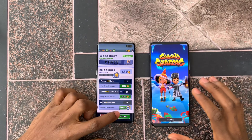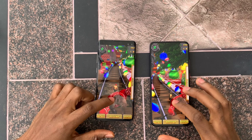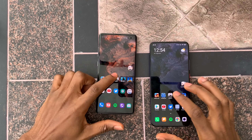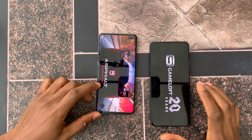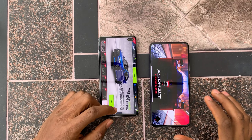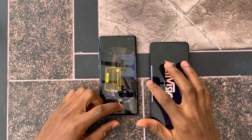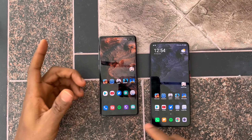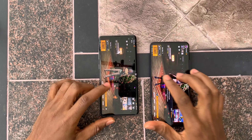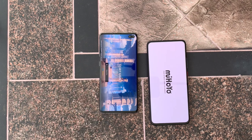Subway Surf: refresh on the POCO — that's not looking good for Xiaomi. Temple Run: they both kept this in memory. Asphalt 9: refresh on the POCO, the S10 Plus kept it in memory. Call of Duty: refresh on the POCO, the S10 Plus has it in memory — this is amazing considering this is almost a 2-year-old phone. PUBG Mobile: refresh on the POCO, but they both kept it in memory. Genshin Impact: that's a refresh on the POCO, the S10 Plus kept it in memory.